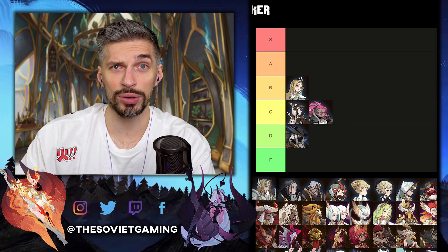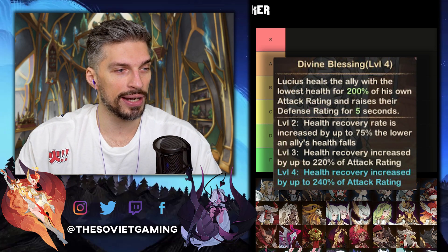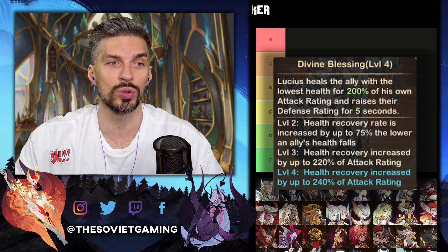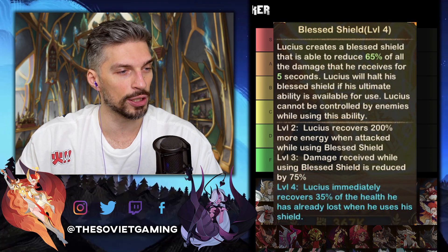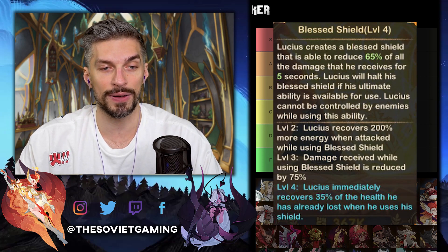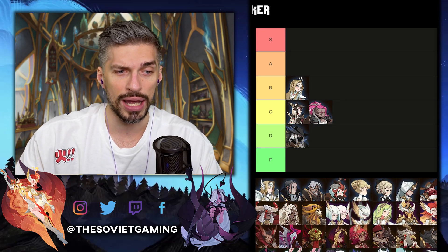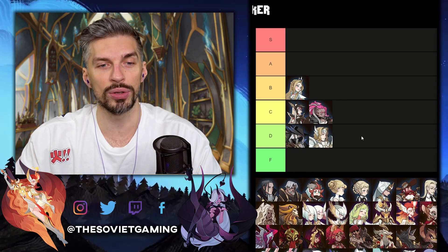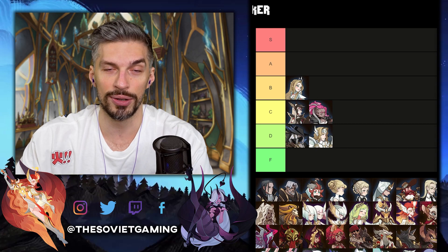Next one is Lucius, our tank. I had a lot of hopes for him but he totally failed. His E30 ability increases healing a little bit — 20% more from 220 to 240%. His E60 ability will allow him to immediately recover 35% of the health he's already lost when he uses his shield. That adds a little survivability, but he isn't a really good tank — he's more of a support. Moreover, E60 is expensive, so he will be on the D tier.